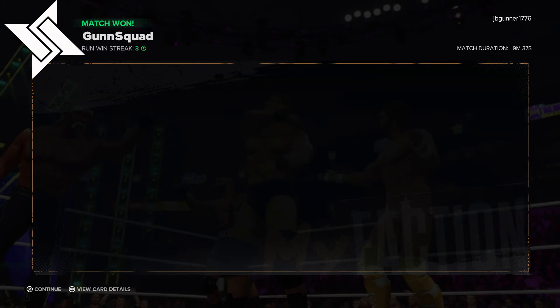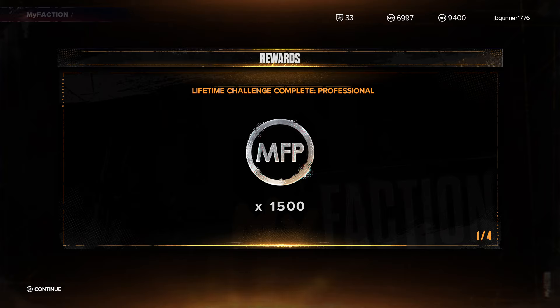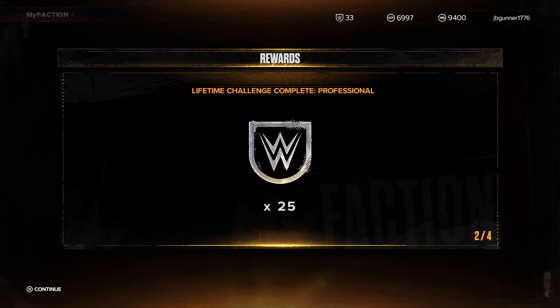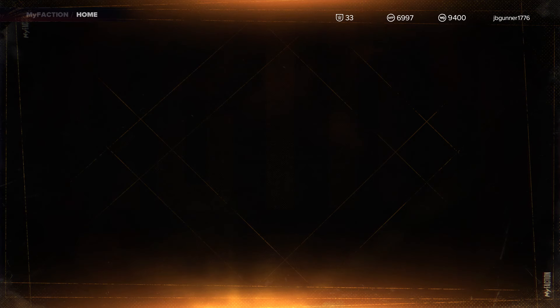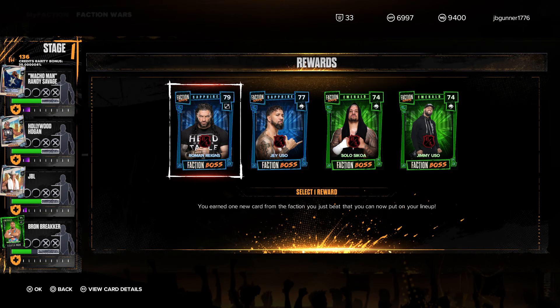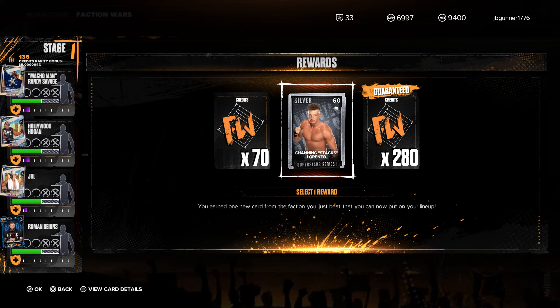This is a serious accomplishment. Let's see what we got — 1,500. Lifetime challenge complete. Professional. We got 25 tokens. Look at that — the money's piling up. Faction War — there we go. Rewards. You earn one new card from the faction you beat. Of course we're going with Roman Reigns. You just beat that faction and can put the card in your lineup. Of course we're going with Roman Reigns.